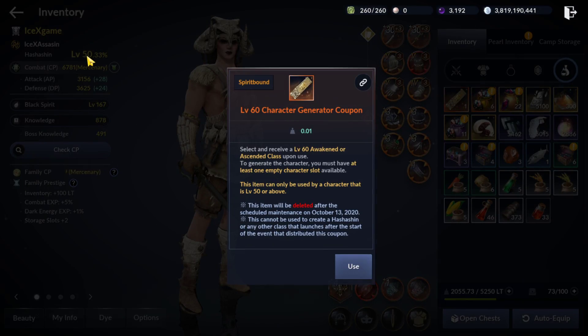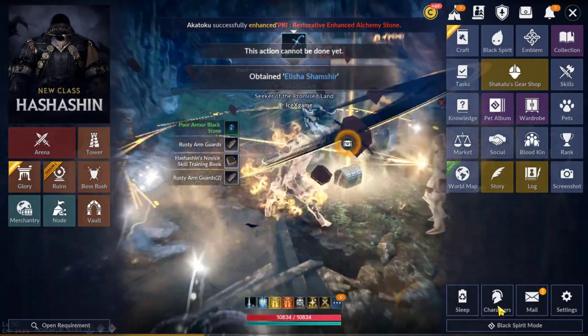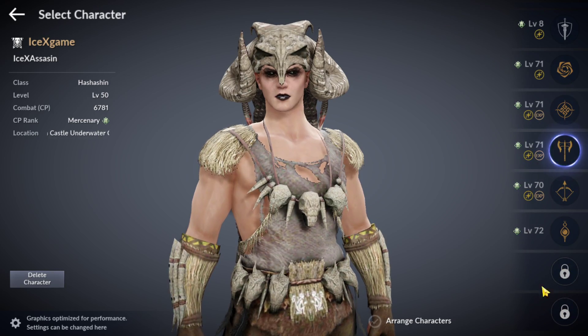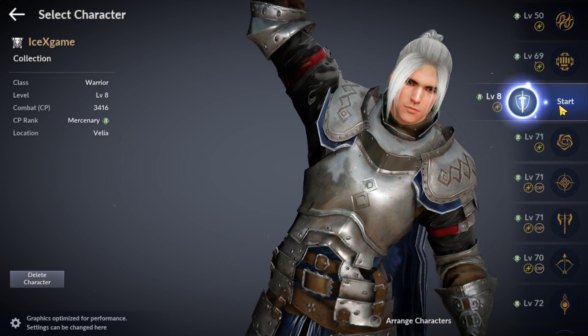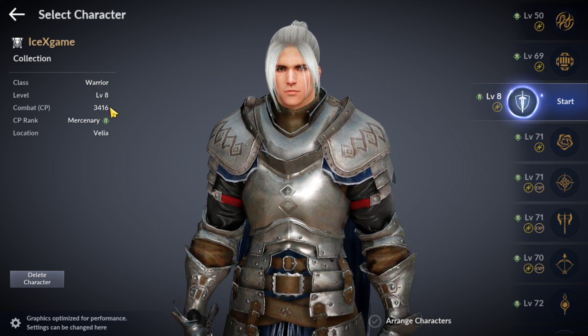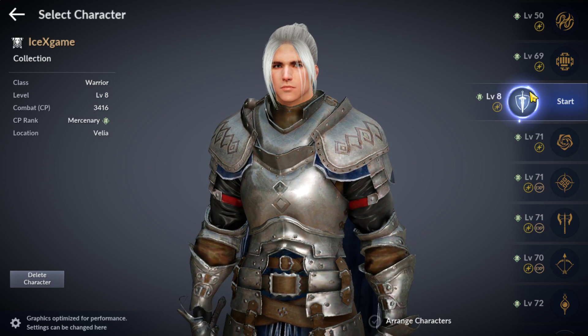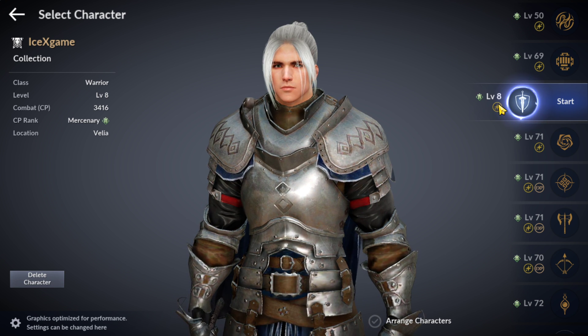I don't need to farm in Hone Castle — I just want to explain. After that, once you reach level 50, you claim this coupon and use it. Before that, what you need is 1 free character slot — that's very important. For free-to-play players who don't have enough free character slots, what you need to do is delete a character. If you want to make a warrior to level 60, just wait 3 days. You don't need to worry because we don't use that character for sure — it's still level 8.